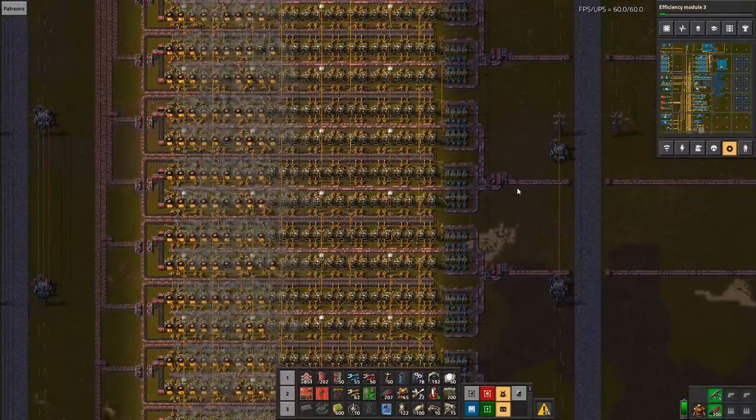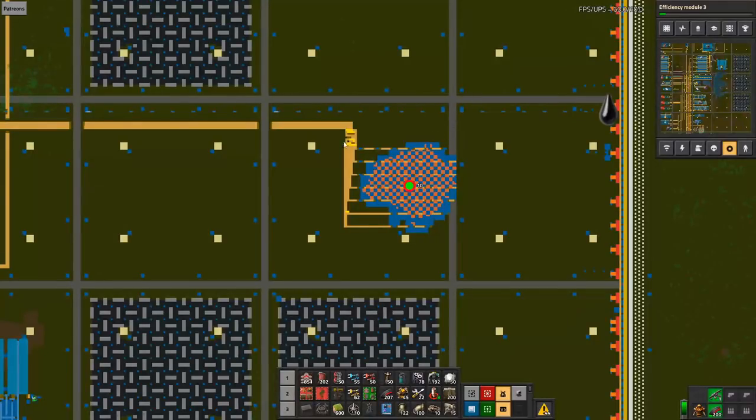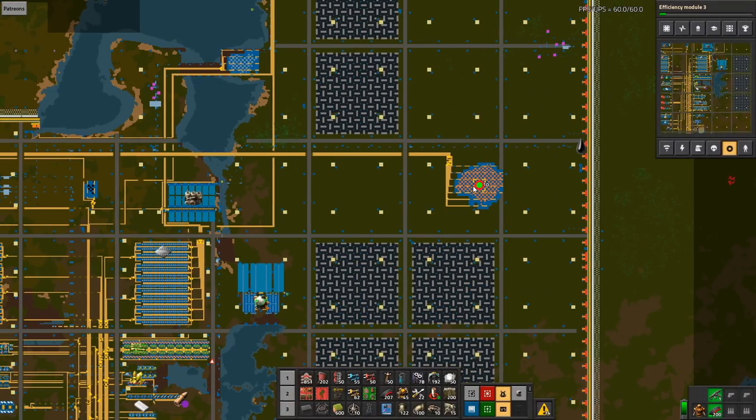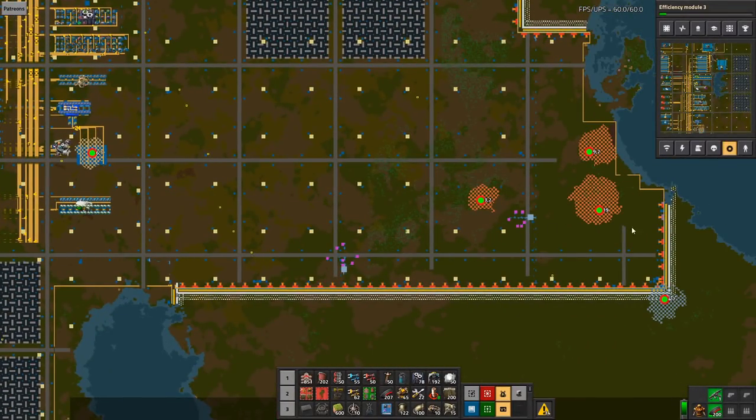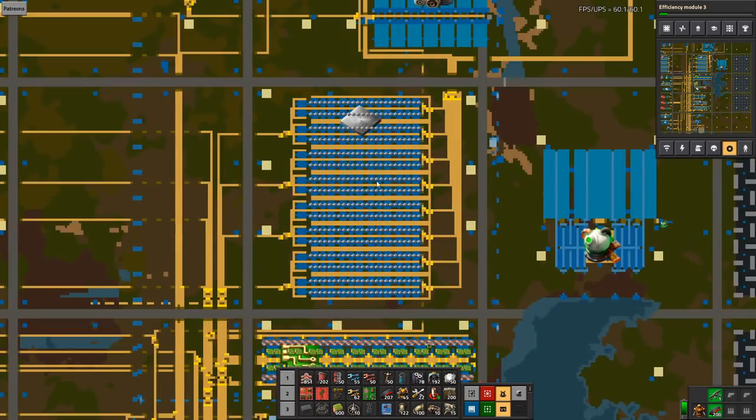Let's walk through the base and look at where it is, starting with one of the key problems. The copper coming in is only from this one location — that's all the copper we have available. We recently expanded out here and found tons of copper, which is fantastic. However, this copper needs to come in by train, so we're going to need to build a train line.